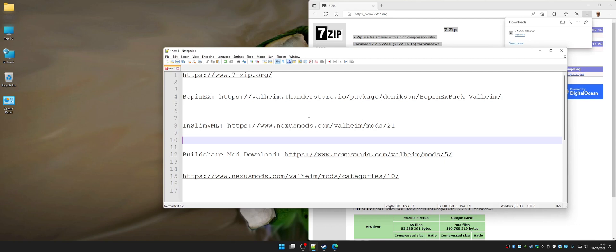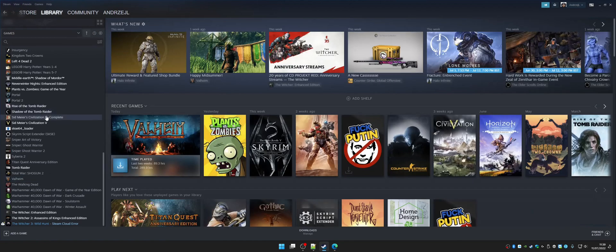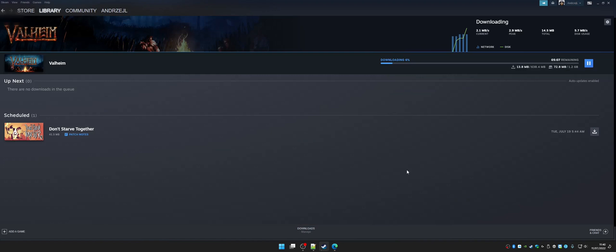Next, I would suggest starting with a vanilla fresh install of your game, which means you have to go to your Steam library. You're going to scroll down until you see Valheim, right click on it, click install, and choose the location to install by clicking on the arrow pointing down. In my case I'm going to choose drive F. Click next and it's going to auto-allocate space on your hard drive and download. This is going to take a while.